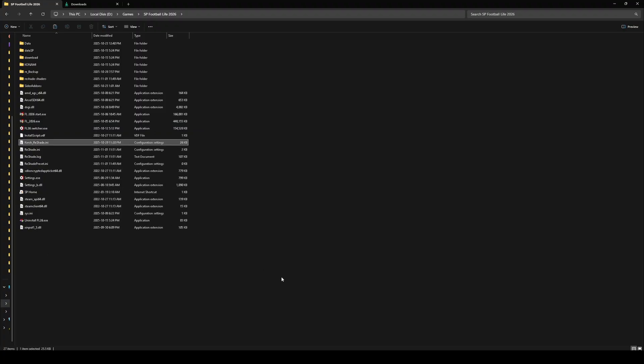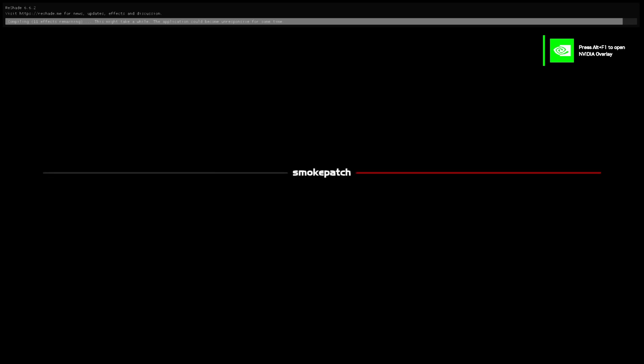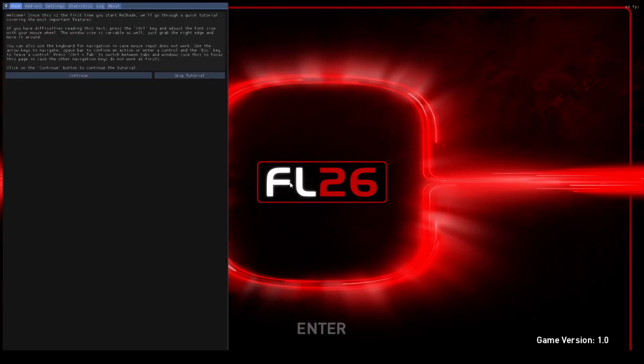Step four: start your game. You should see a Reshade pop-up bar at the top of your screen compiling shaders. Wait until it's done, then press the Home key on your keyboard to open the Reshade menu. You can skip the tutorial.